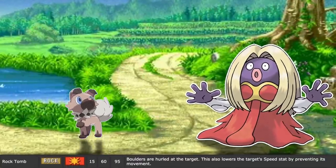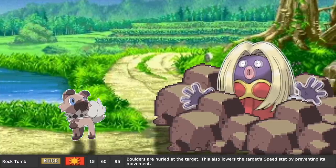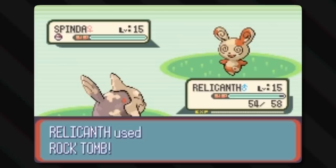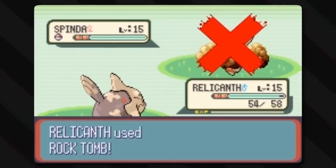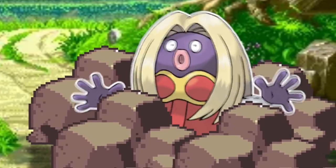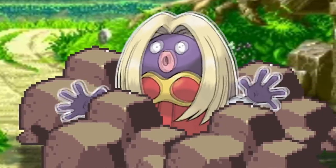Rock Tomb throws multiple large rocks all around the opponent, trapping it and making the battle area more complicated for it. Overall, it deals damage and lowers your opponent's speed. It's a lot harder to run around super fast when there are all these big rocks everywhere in your path.